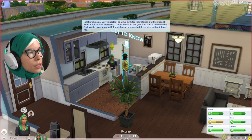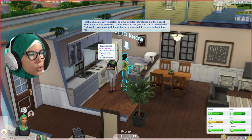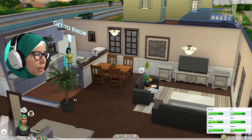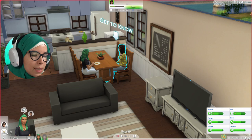Relationships are important to sims for both their stories and their social need. Click on Alex and select Get to Know to start a conversation. Sims 4 sims are capable of multitasking — Valentina is eating as her primary action while simultaneously getting to know Alex. Things in her action queue that she can't do simultaneously, like washing hands, will appear separately and wait their turn.